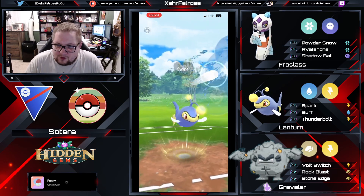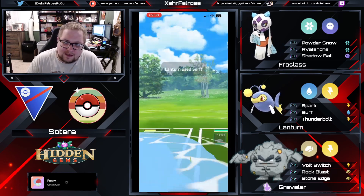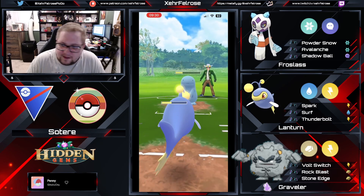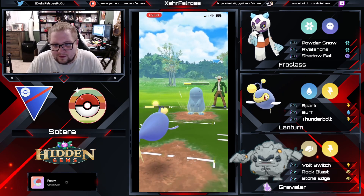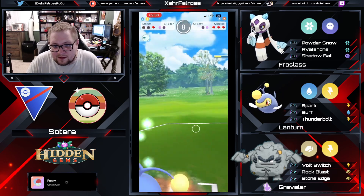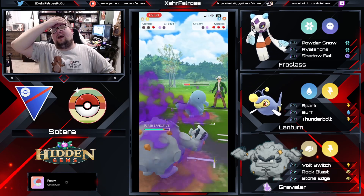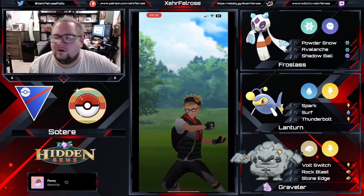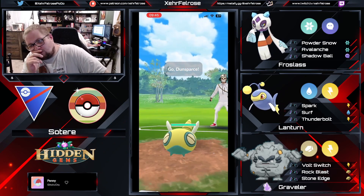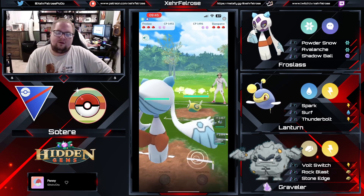Hopefully the opponent decides not to invest any more shields into this Quagsire. The Altaria has nothing more to fear — the Frostlass is gone. Mud Bomb does take out Graveler, who's taking double super effective damage. He just quits. Fair enough. Well played. I don't think there was any way to handle a ground Quagsire — he was hoping for a bait on that Stone Edge he let through. That's all you could really do.